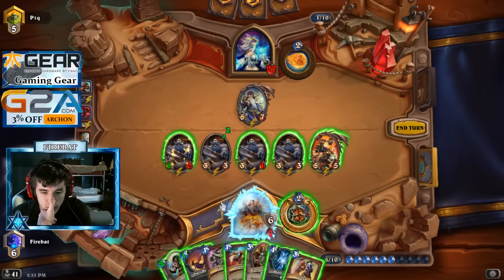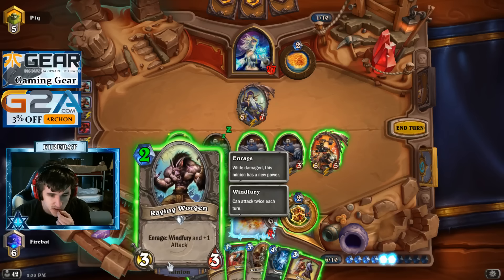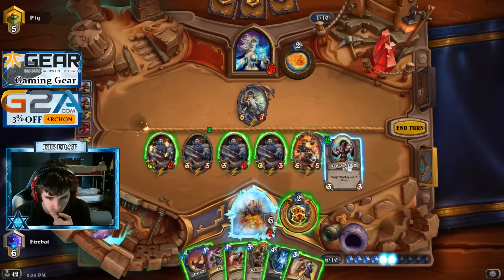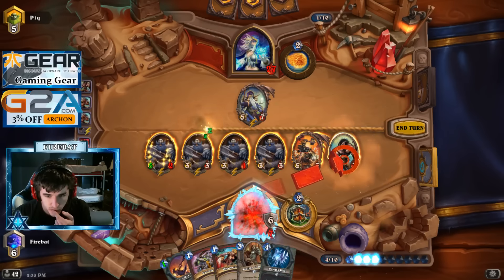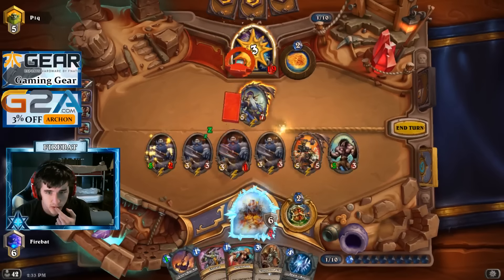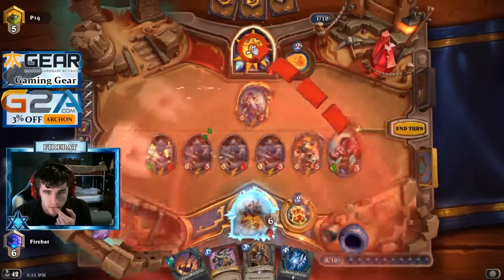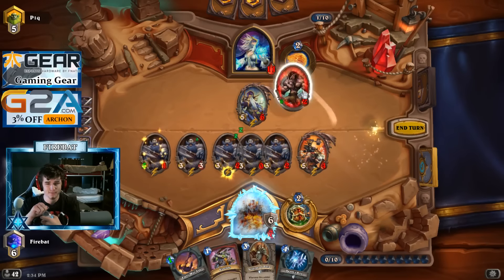We got Worgen Charge. Whirlwind to Inner Rage it. 5, 10, 16. This goes up to 4, 6, 12. 16 plus 12 is enough. Hopefully it is. If it's not, this is kind of awkward. Goddamn. Beautiful.